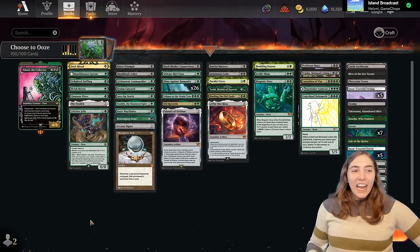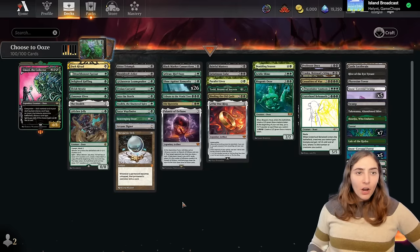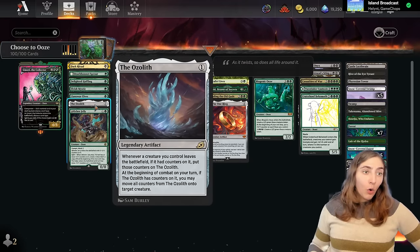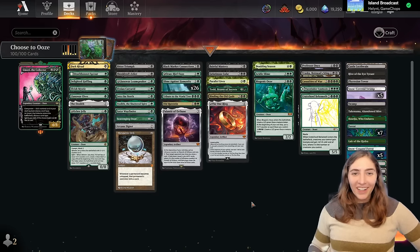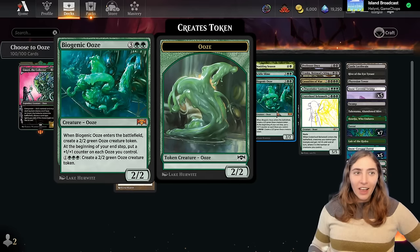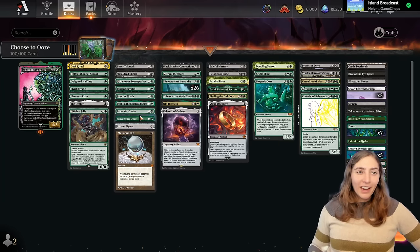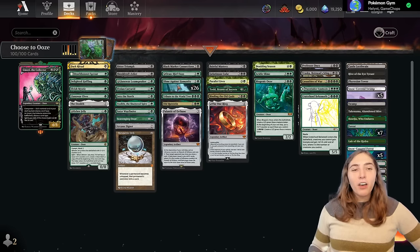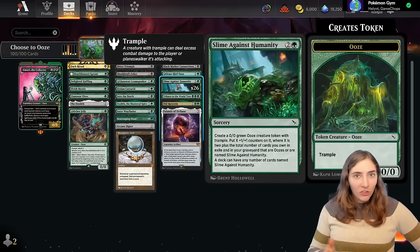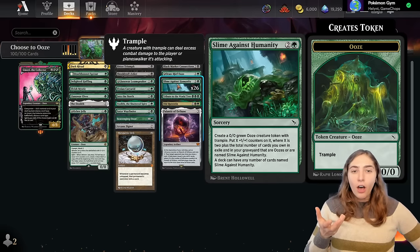We're putting a lot of work into getting slimes into our graveyard using Palantir of Orthanc and Mesmeric Orb. We're getting extra counters and holding counters from our oozes using the Ozoleth — or should I say the Oozeleth — and Oozeleth the Shattered Spire. We're playing lots of good oozes like Biogenic Ooze, Acidic Slime, Gelatinous Cube, Oran Reef Ooze, and everybody's favorite Scavenging Ooze. If one of those oozes ends up in our graveyard, it makes Slime Against Humanity stronger.